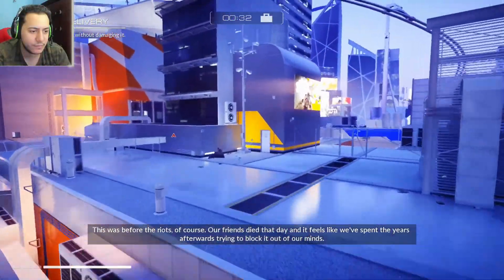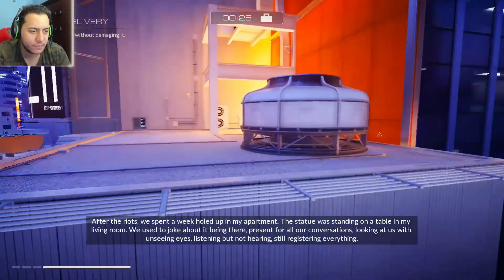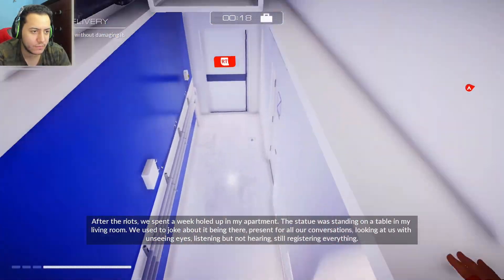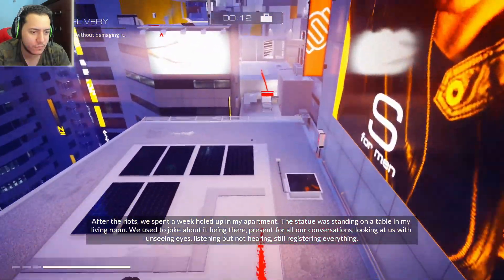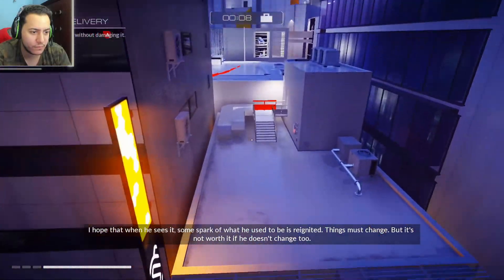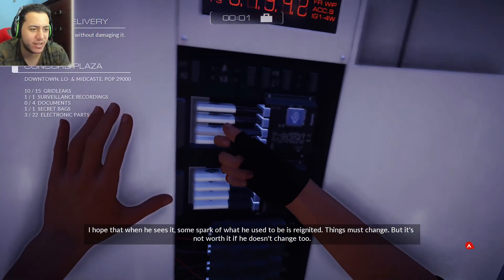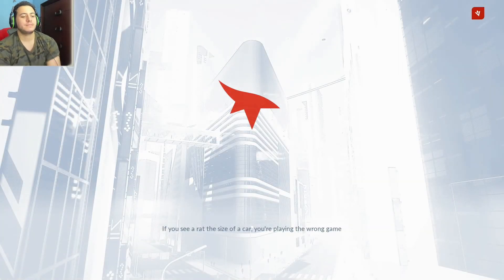This was before the riots — that's a bad idea. Our friends died that day and it feels like we spent the years afterwards trying to block it out of our minds. After the riots we spent a week holed up in my apartment. The statue was standing on the table in my living room. We used to joke about it being there, present for all our conversations — looking at us without seeing, listening but not hearing, still registering everything. I hope that when he sees it, some spark of what he used to be— I failed. I'll take this chip instead — so not a complete loss. You've ruined everything!